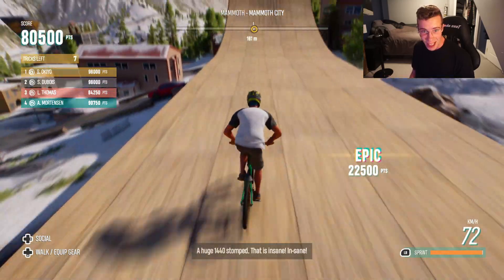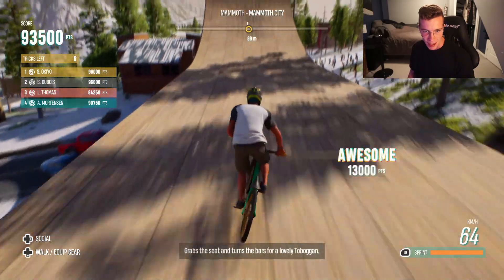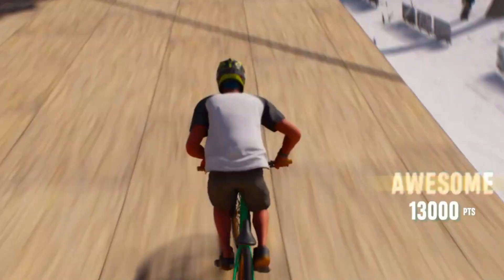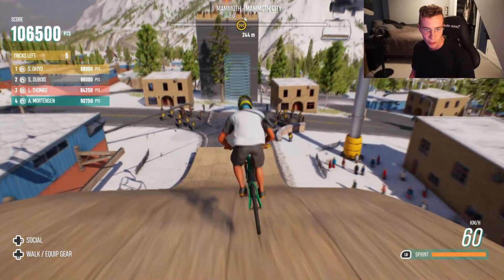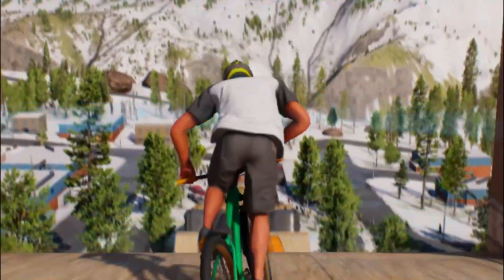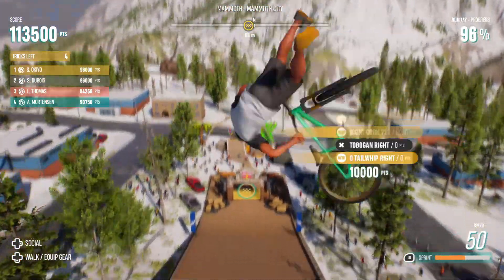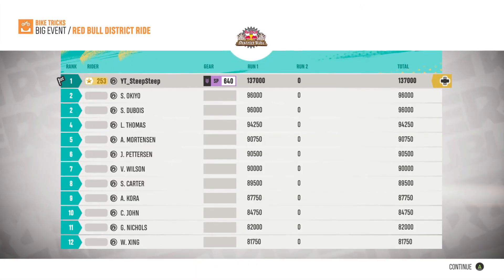Left side double cash roll, 1440. That was nice. Right side 720 to bog in. See if I can get a suicide no-hander — I always forget how to do those. I do an Indian air instead of doing a suicide no-hander. We got an Indian air double frontflip there, to a suicide no-hander. Left side 360 before taking it to the big air jump. I wanna see some combos. 137,000 points — that's run one. We get a second run as well.